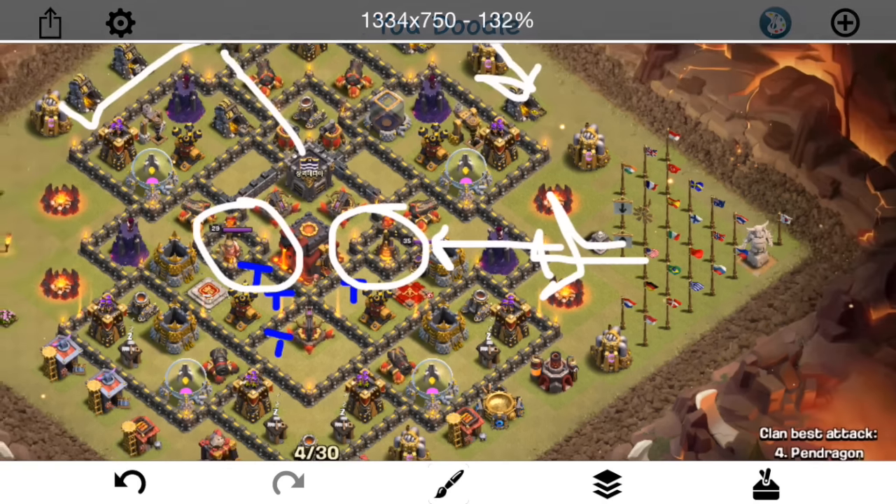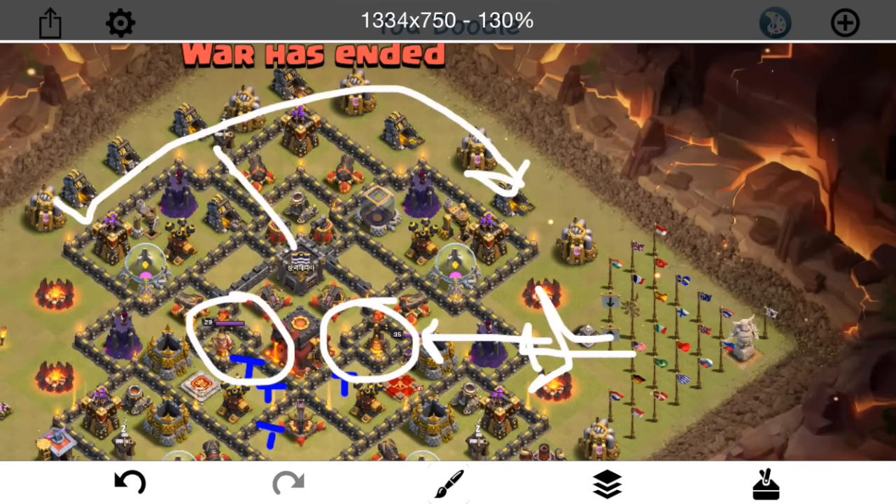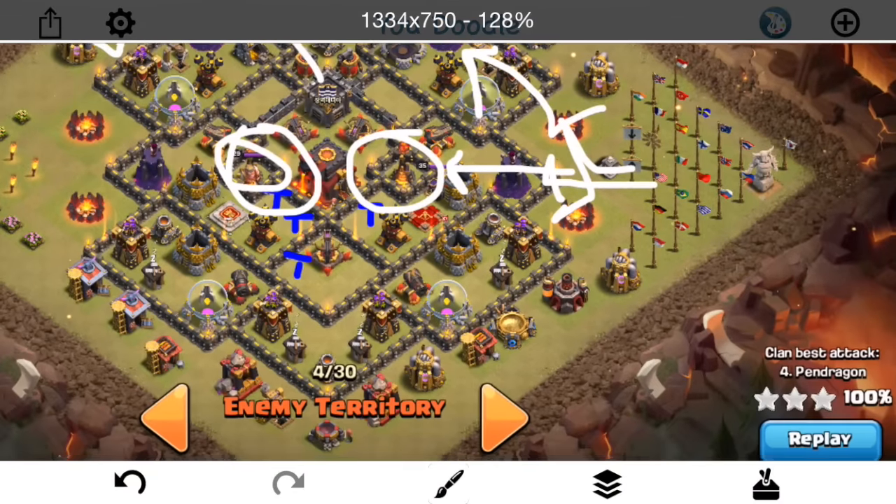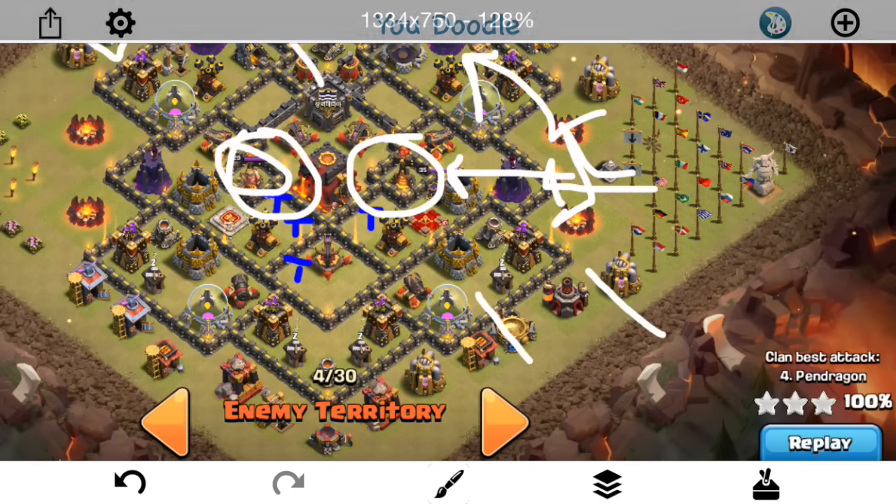They don't make it to the core, and because of that the air defenses and the Infernos don't really go down — at least the single Inferno on the back side doesn't go down. Also, the King doesn't end up going in. He kind of goes off in the other direction, meets up with the Queen, and that costs him two stars, because the King's obviously an asset. If he's going into the base with your Valks, he can help out — but he doesn't, so things die out, and there's nothing for the Balloons to do. They get sent in and just get shot down by the air defenses.